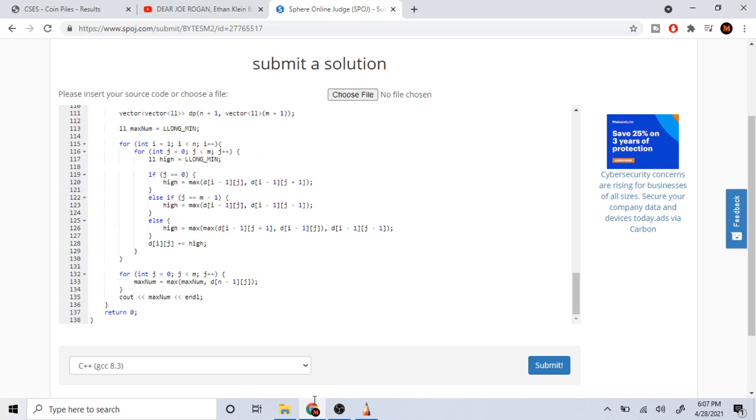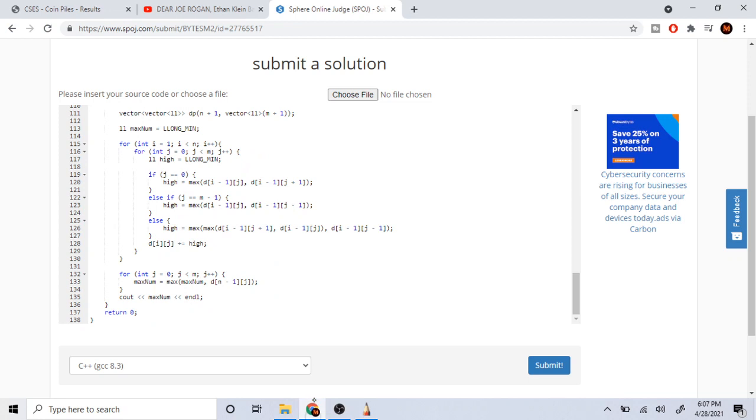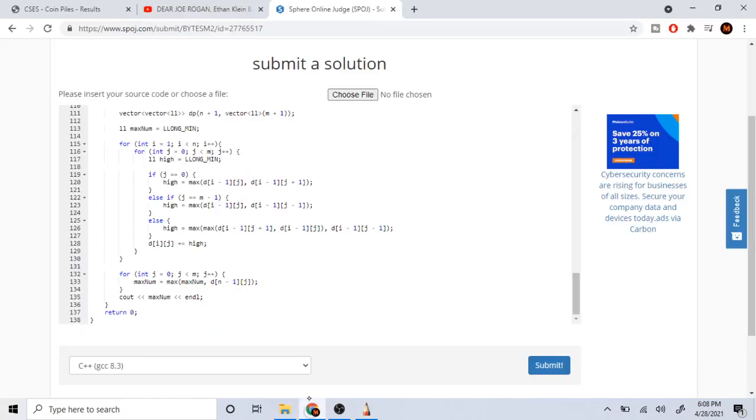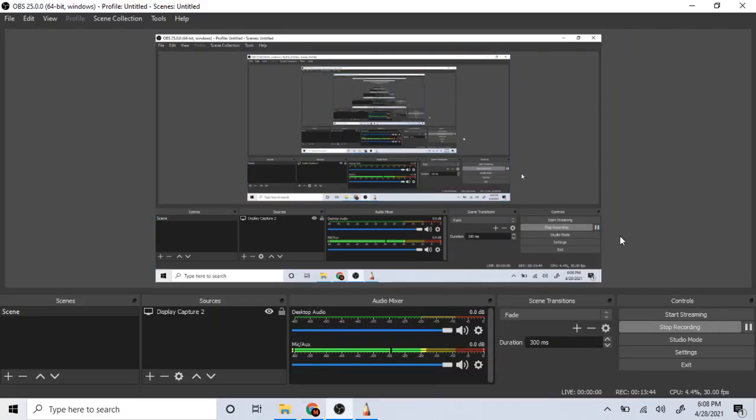Once we're in the last row, we loop through all values there: J from zero to M, tracking the maximum. We find the max of D[n-1][j] for each column J — that's the last row — and then print that maximum. I hope you guys enjoyed this video, rate, comment, subscribe. Sorry I had to edit some stuff in the middle. Check you guys later, peace.